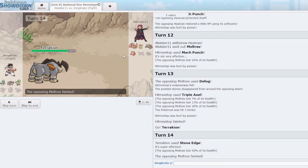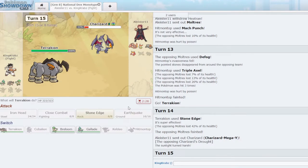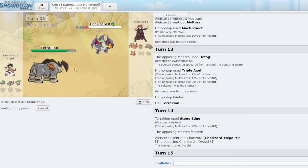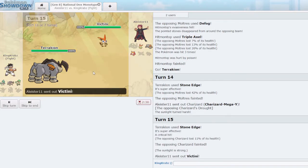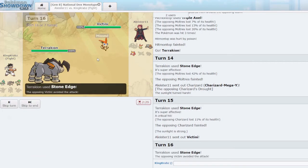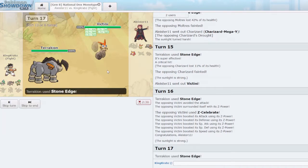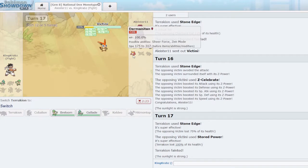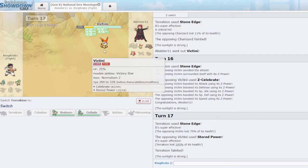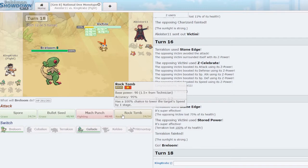I was going to say Terrakion had not missed any Stone Edges yet, and literally as I said that it decides to miss. I knew what I was getting myself into as soon as I said those words. Shadow Sneak is not going to KO, so I think we have to go into Breloom and Rock Tomb. It depends if this is Choice Scarf Darmanitan or not. They burn Breloom — that really sucks. I really wanted the extra chip on the Darmanitan. We could still potentially have this if Darmanitan is Choice Scarf Flare Blitz, but it's probably GG.